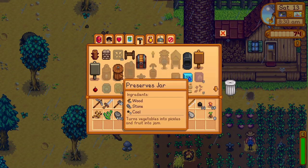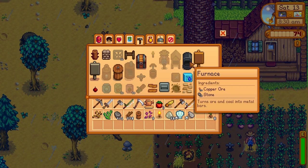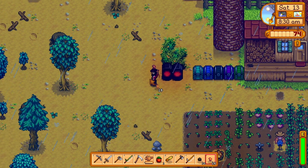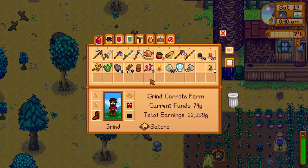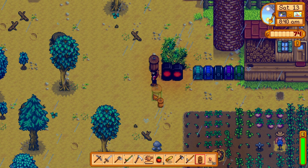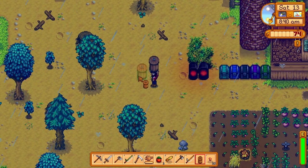Now, there's a few new things I can build here — the preserves jar. I'm gonna try that out, get some fruit going on in there. And the furnaces are cooking away, that's good. Let's try to get this thing down, get some fruit in it. Looks like a good place.